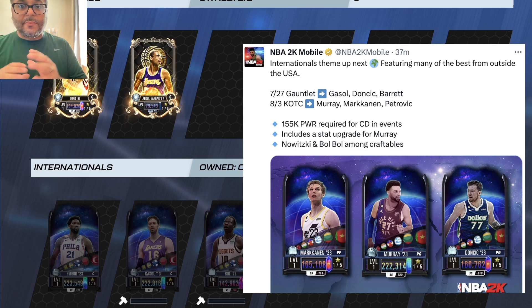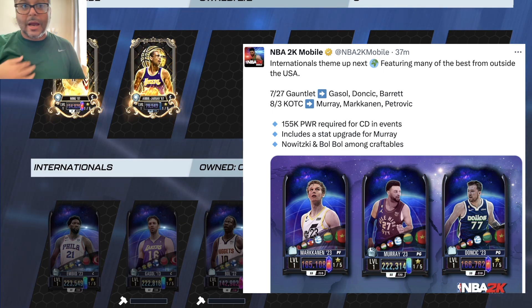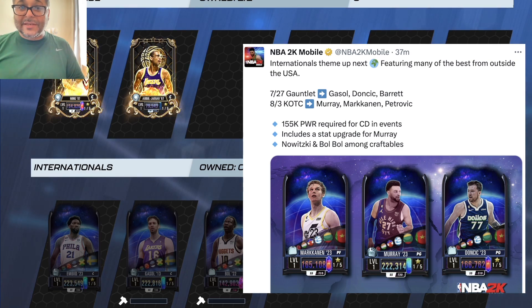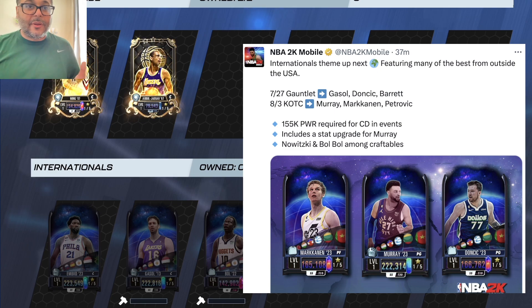Now that we've broken down the event rewards and team building strategy, here are some overall thoughts on this theme. It has some fan favorites, which is always a plus, and it's going to be received much better than last week's intimidators theme — even though that team had some gems. This one is more stacked, especially with Giannis. Jamal Murray looks fun to use and Luca is going to be incredible. As for why there's no Yao Ming, he was in last week's theme and also in past players, so it makes sense not to bring him back so soon. Hakeem Olajuwon was recently in triple doubles as well. As always, I appreciate the support — catch you in the next video!